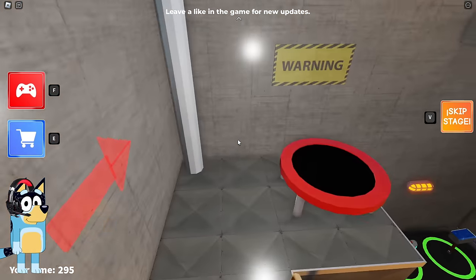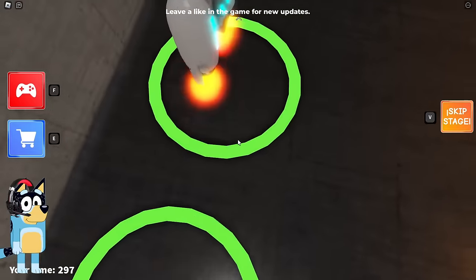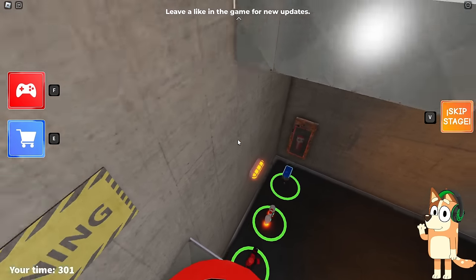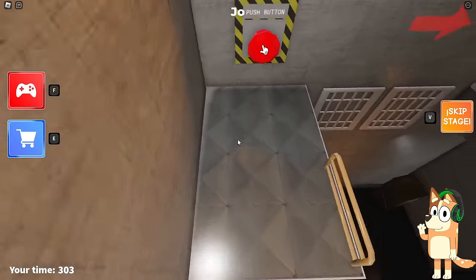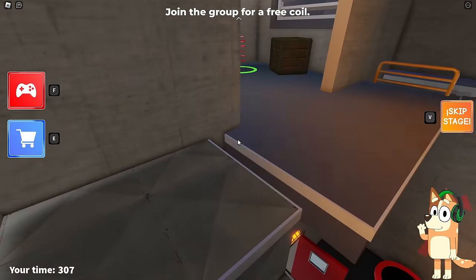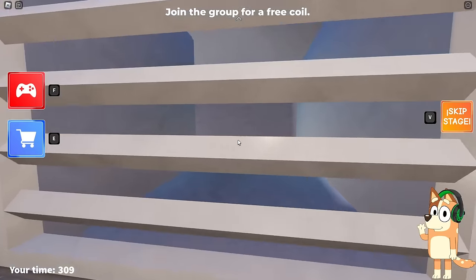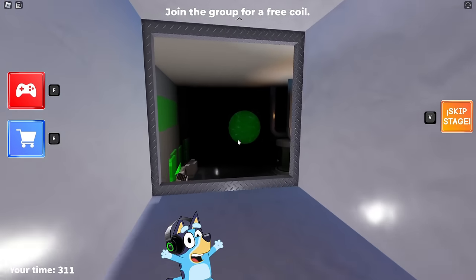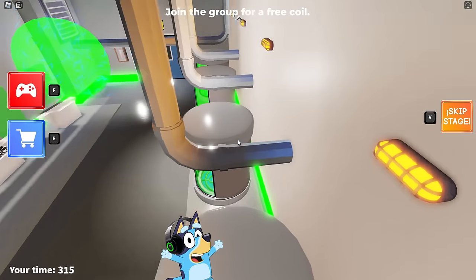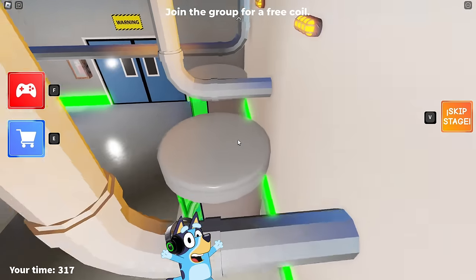These trampolines allow us to jump very high. The second time she coped with this test perfectly. Now we are going to another ventilation. I think there are too many vents in this game. It seems that this game should be called Escape Through a Thousand Ventilations instead of Evil Dog's House.